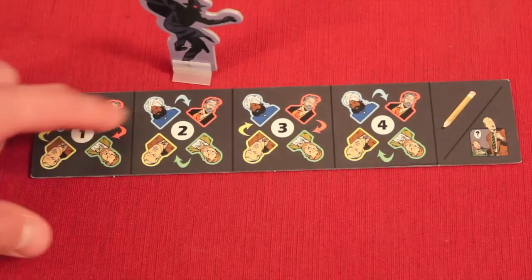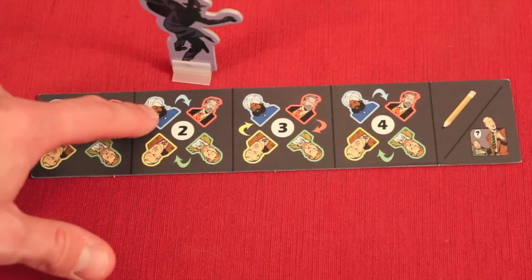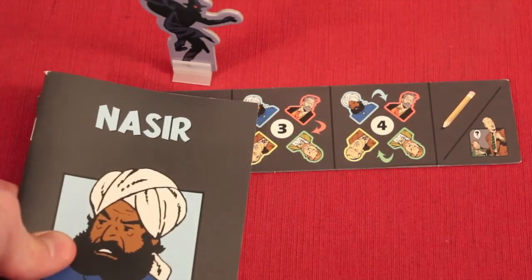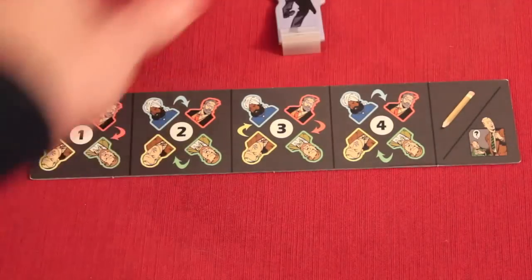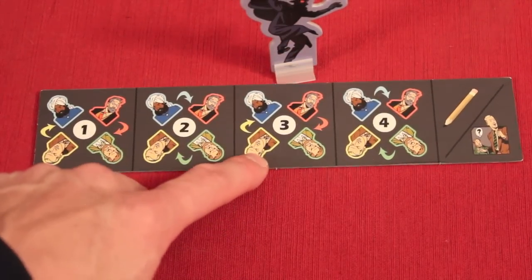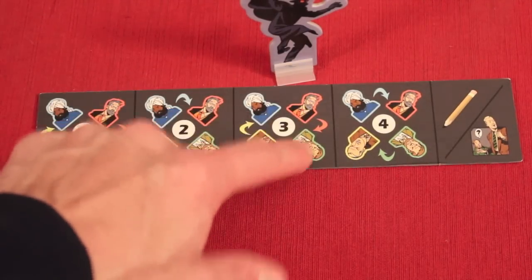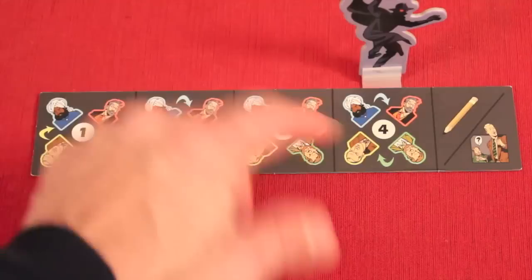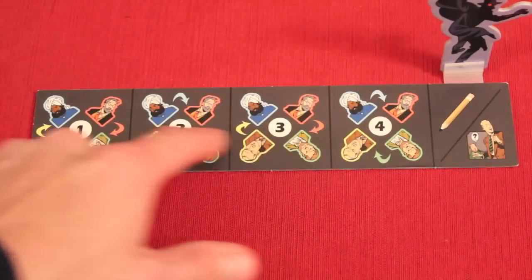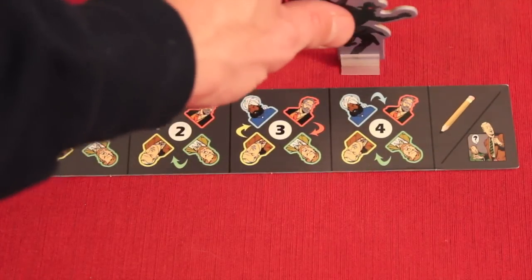Then we go to round two, and things change a little bit. Now blue is going to give a clue to red, and green is going to give a clue to yellow. Blue is not only going to give the clue he just heard from yellow, but also the clue that's in his own book. Same for green. In round three, yellow again whispers to blue, but now has more information because things have gone around the table. By round four, you're getting pretty much all the clues back to you through this game of telephone. These four rounds are done entirely from memory.